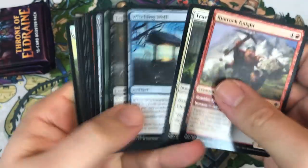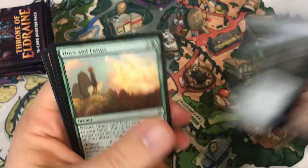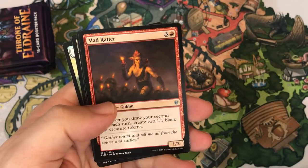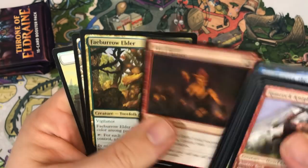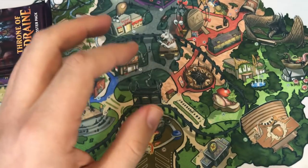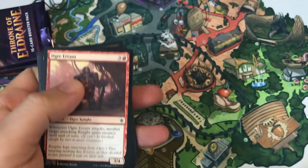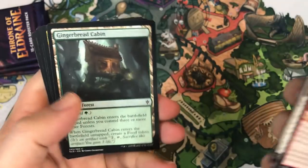Getting down to the end now. If you've never watched the channel before, check it out — we put out a lot of content. Once and Future, Sir Eleanor the Discerning, Mad Ratter, and Fae Burrow Elder as our rare. A lot of times we'll do updates on tournament results, look at deck lists, and we do our Market Watch every Saturday.